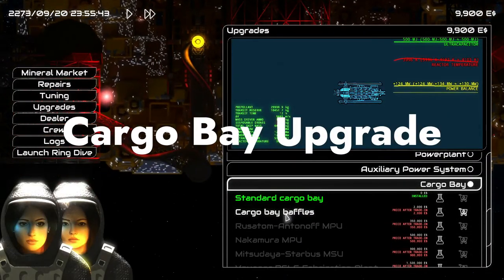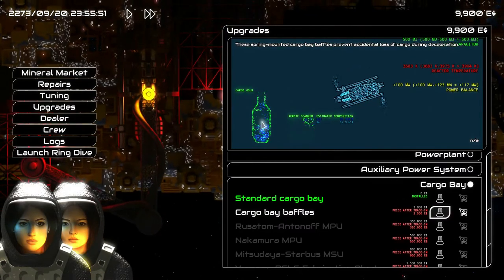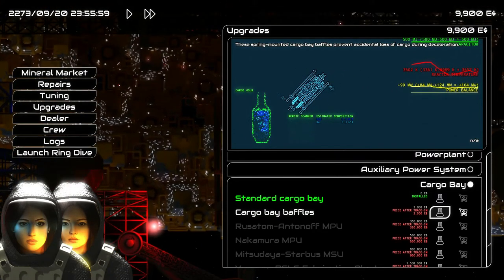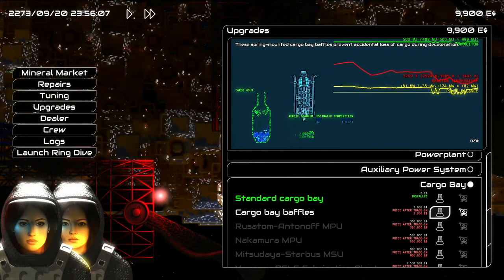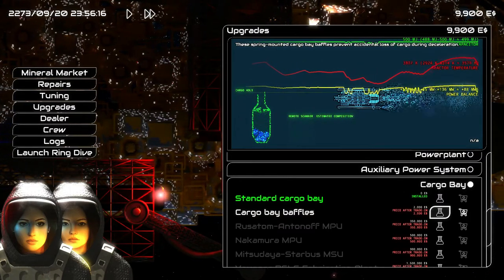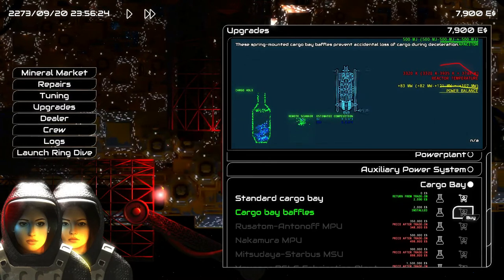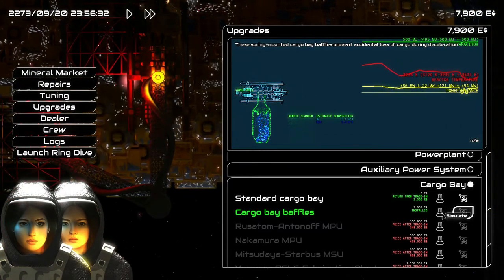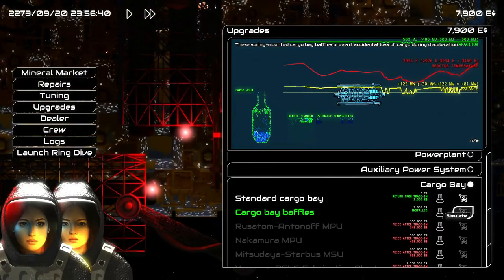When you get to the base for the first time, after checking mineral prices, the first upgrade you'll want to buy is the cargo bay upgrade with baffles. It's available right at the start for $2,000, and since you start with $20,000 it's a no-brainer. The standard cargo bay doesn't prevent mined minerals from floating back out. If you open the bay door and have to decelerate suddenly, your collected minerals can shoot right out. The baffles prevent that — all minerals get trapped behind the barrier.